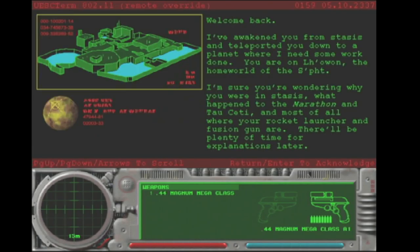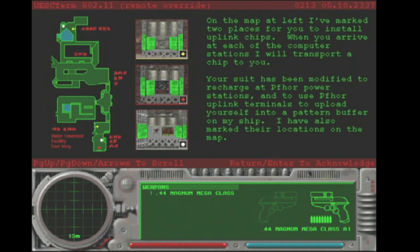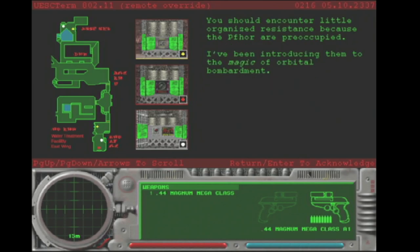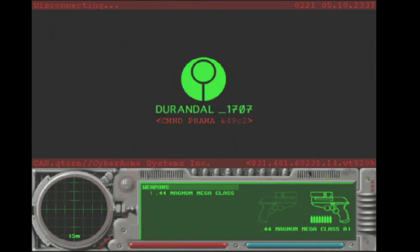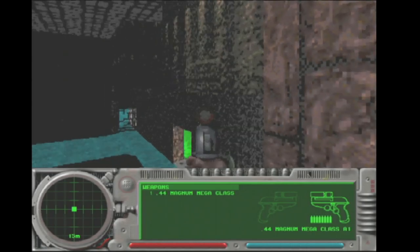As far as the game's concerned, it is a continuation of Marathon, and while it is a first-person shooter, it's unlike Doom or Wolfenstein 3D because you get a lot of different backstory. This was made by Bungie, a company more famously known for creating Master Chief and the Halo series, but this is kind of where they got their start. They were Macintosh developers, and the original Halo was supposed to be a Mac-exclusive before it transitioned over to Xbox and Microsoft.